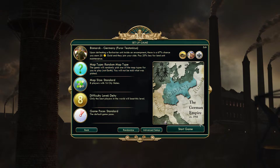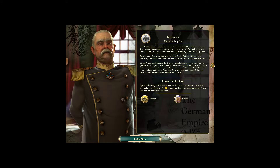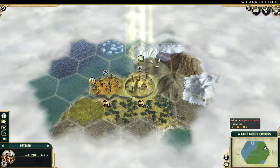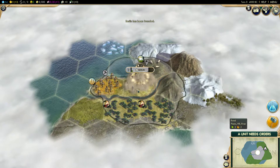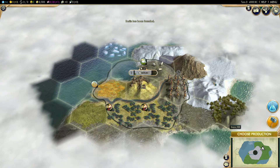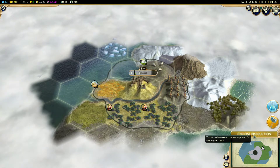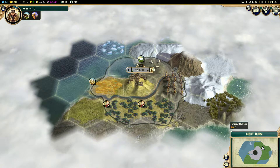Their leader is Bismarck and let's start up a game. Germany has no start bias, so they can spawn anywhere and we will see that they are pretty much the same regardless of map type. Unfortunately, this map in particular is definitely not great. It will settle in place and it's apparently an island map. That won't be very good for the German people, unfortunately. We can start with a monument here and click on Pottery.